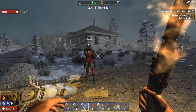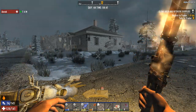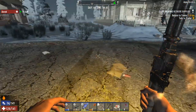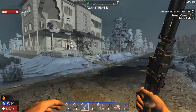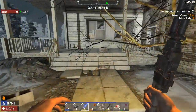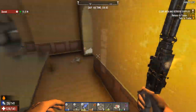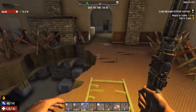Greetings everyone and welcome back to 7 Days to Die, day 44, where Lady Sheila and I are almost finished looting a building. We're not quite there yet, but we're getting there. We're very hungry and very thirsty — something we need to sort out sooner rather than later.